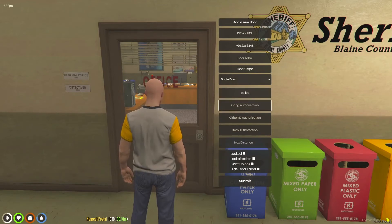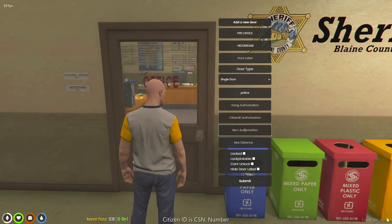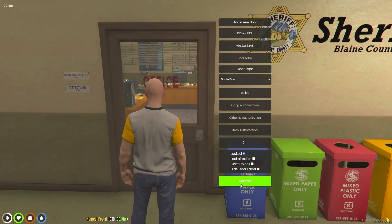Same with the gangs — we're going to be leaving it blank, but you can put any gang name that you have. We're leaving this blank too, but this is just a citizen ID for specific people you want to be able to open the door. For items, it's basically the same. The max distance is going to be 2, and then we're going to do locked and submit.